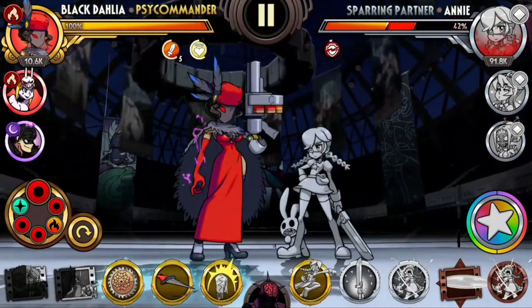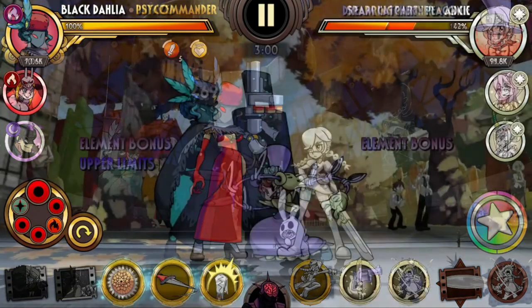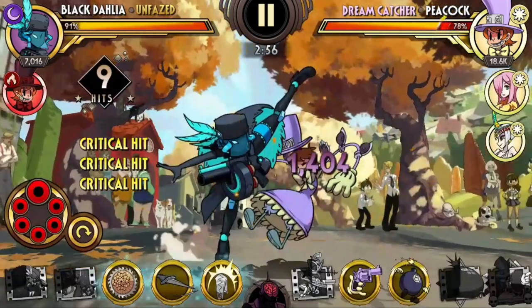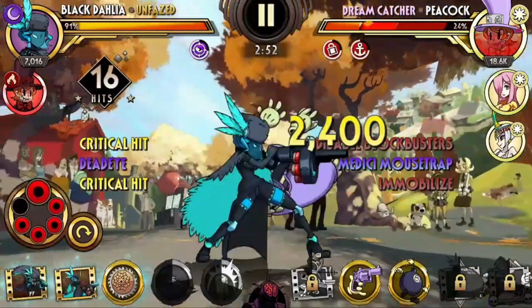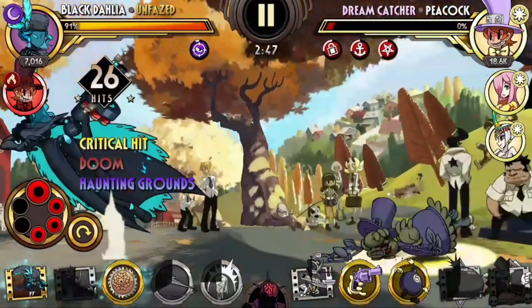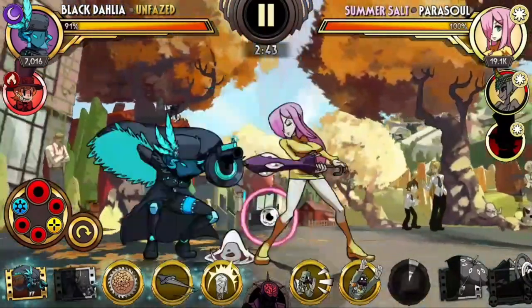We're going to try to test this out in an actual fight in Peacock's Master Origin. So we're fighting against Peacock first — we should be able to use Medici Mousetrap and Onslaught here. So Medici Mousetrap, Onslaught, shot, Empower, and they should kill. I could have added another Doormat there but it died earlier.